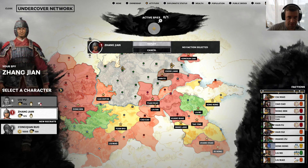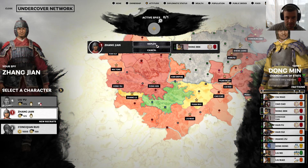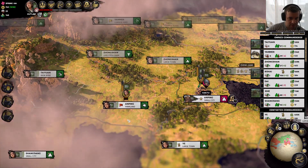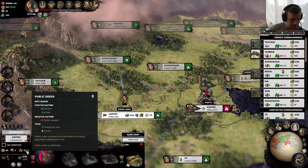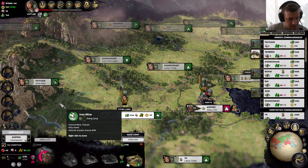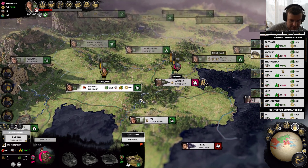Shang — you can be my new Dong Min spy. You do have a purpose after all, congratulations. You know what — you can actually be tax exempted for now to start pumping up that public order. I like that a lot.